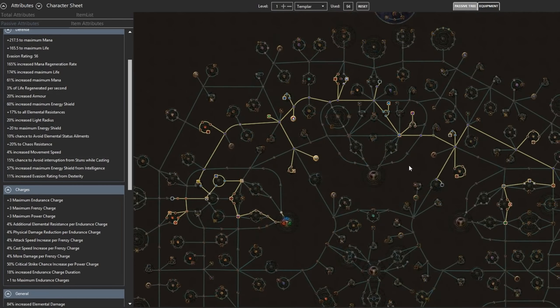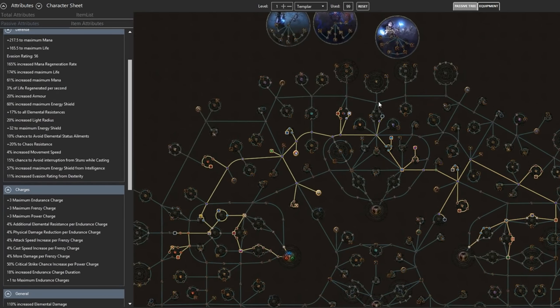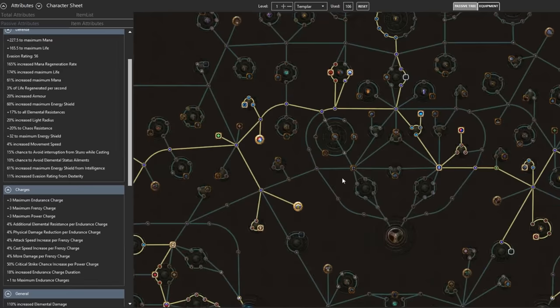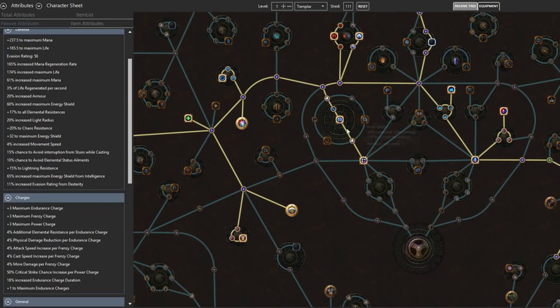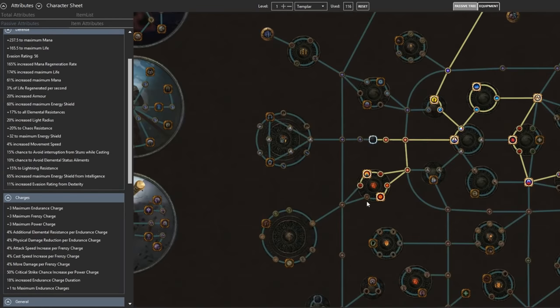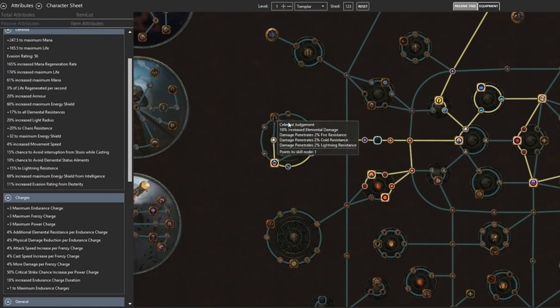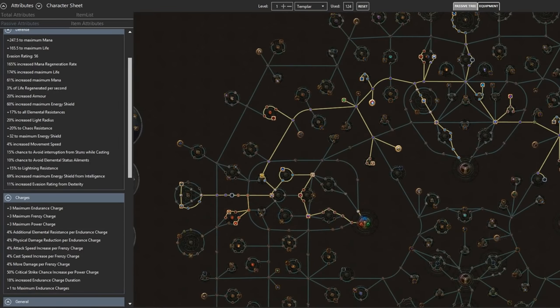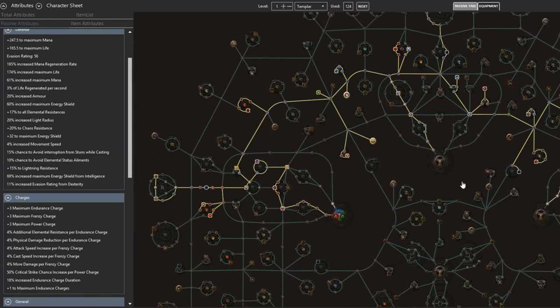And there you have the base tree. You have a lot of options for scaling beyond here though — if you decide to stick with this character long term into the 80s and 90s, you can pick up the Shadow start for even more damage. You can pick up a lightning cluster, and even go into the Witch start if you're going lightning — obviously fire if going fire, cold for cold, and so on. I prefer the cast speed on this side, and you can grab the Witch start as well. I would probably grab the Shadow start and the nearby cluster first, then the Witch stuff later as it's not quite as valuable.